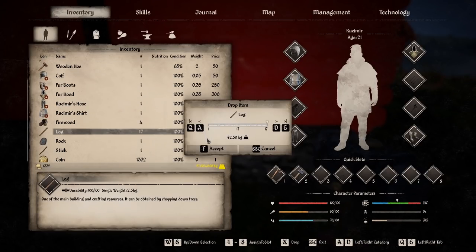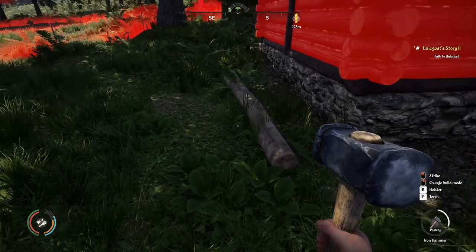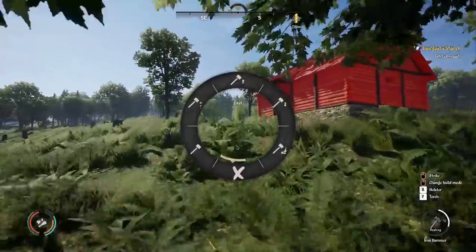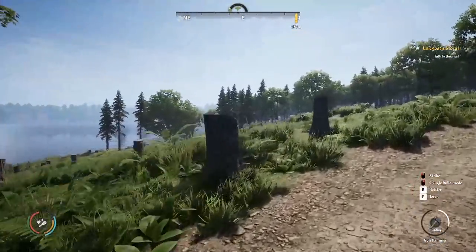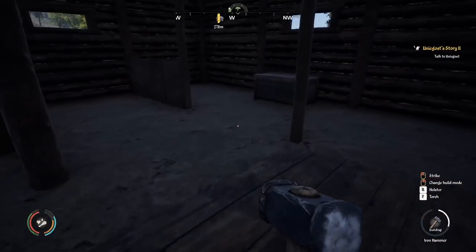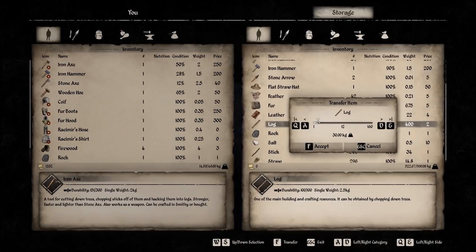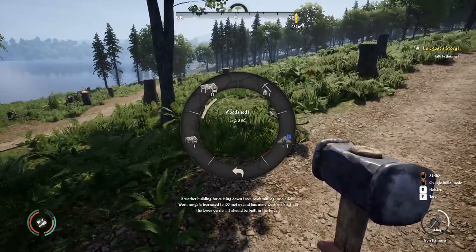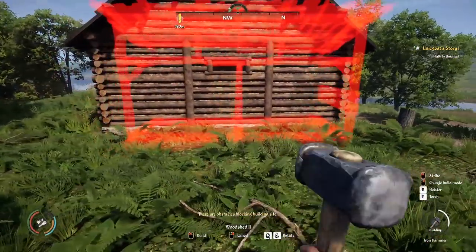A pro tip: move logs to the building site beforehand so you can build later without extra trips. If you pick up a bunch of logs and drop them at a construction site, you'll be good to go. Let's build the log shed — not too much work today but definitely needed for the spring so we can make use of logging. I've cut down a crazy amount of forest to make room for this building and others. We'll grab logs, go to building resources, woodshed number two, and build it up next to our little storage barn.